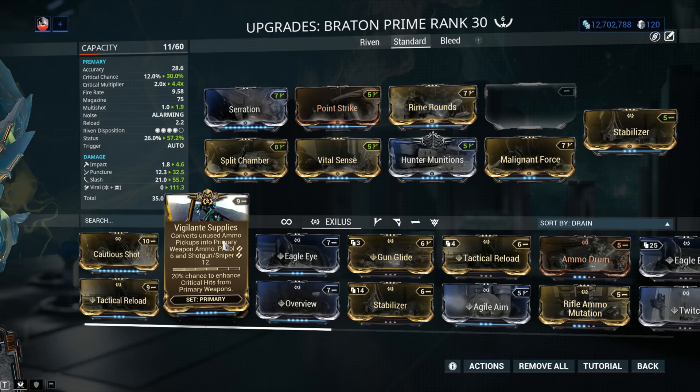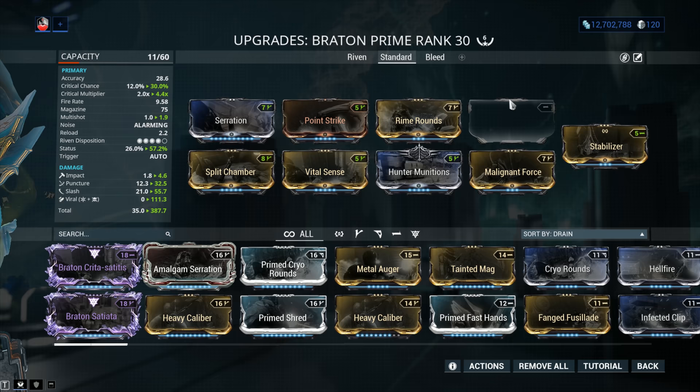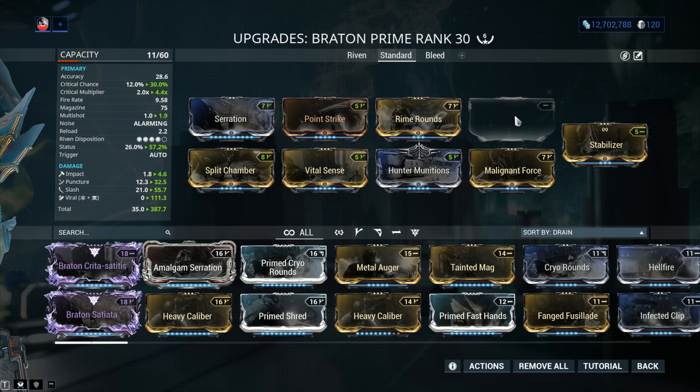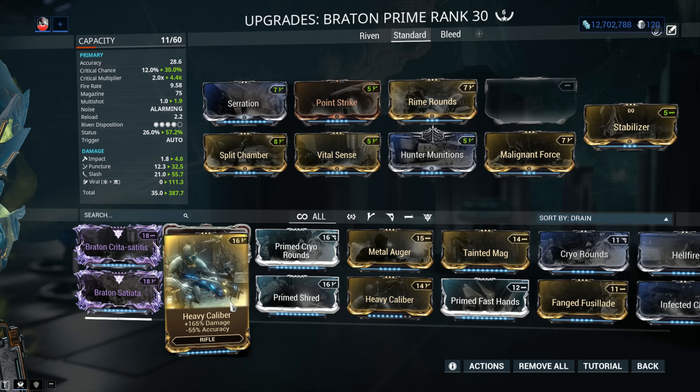When it comes to the last mod slot, this is your option slot — plug in whatever you feel comfortable with. Don't let anybody tell you that weapons need to be modded in just a single way. This is just a suggestion. Use this as a base and play around with it to suit your own gameplay style. Some options which are very powerful: Heavy Caliber is always a good idea on a weapon that you don't mind losing some accuracy on.